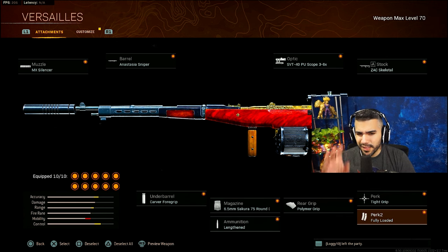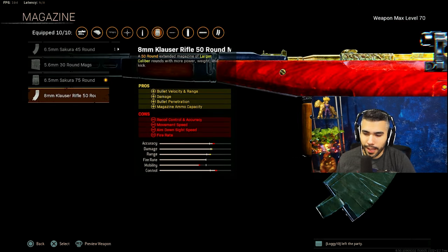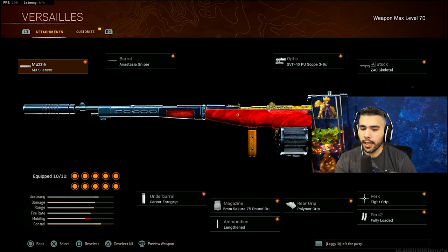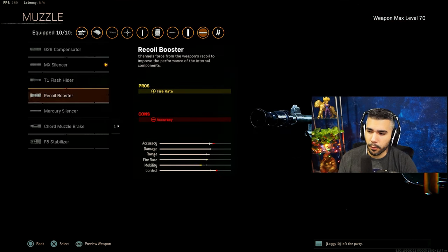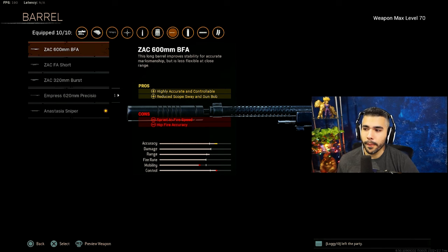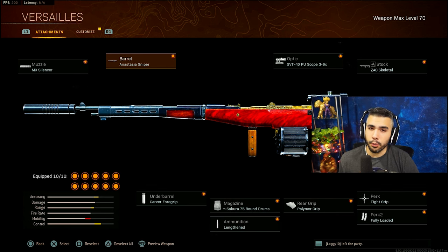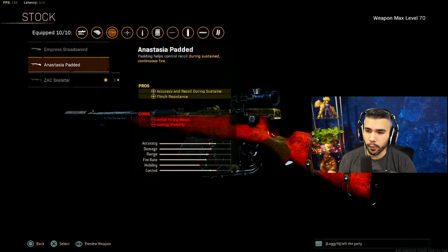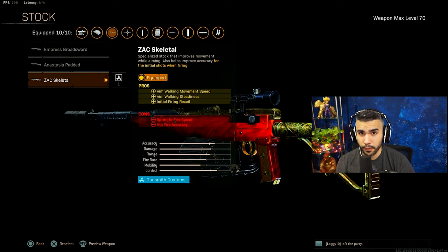I'm rocking the MX Silencer, the Sniper barrel for bullet velocity and range, 3-to-6x Skeletal, 75-round Lengthened, Polymer, Tight Grip, and Fully Loaded. This is more of a damage-focused class. Some people like running the Mercury Silencer for more recoil control but you lose a little damage range. With these attachments the recoil control is still pretty good and the damage output is better. The 600mm barrel will beam more but the difference isn't huge and you lose velocity and damage. You can also run Padded instead of Skeletal for recoil during sustained fire, but I like Skeletal more for the initial and strafing speed.